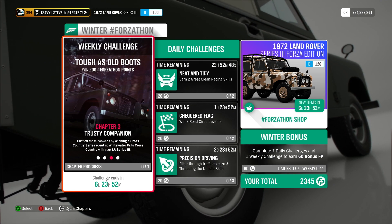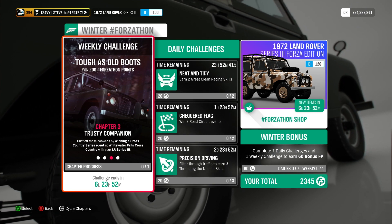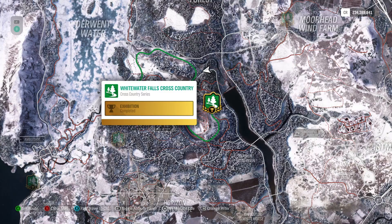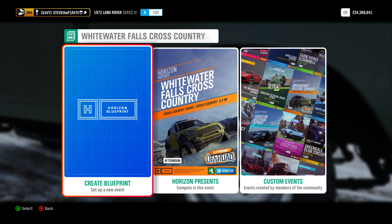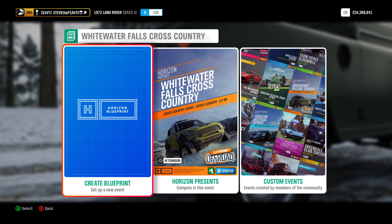Chapter 3: Trusty Companion. Dust off those cobwebs by winning a Cross Country Series Event at Whitewater Falls Cross Country with your LR Series 3. You can find the Whitewater Falls Cross Country Series Event right here on the map. If you can't see it on the map, just complete all the other Cross Country Series Events until the Whitewater Falls one unlocks. Travel to the event, enter it, select Solo. You can blueprint your own event — just remember to set the Drivatar difficulty to something you can win, and use the standard LR Series 3.